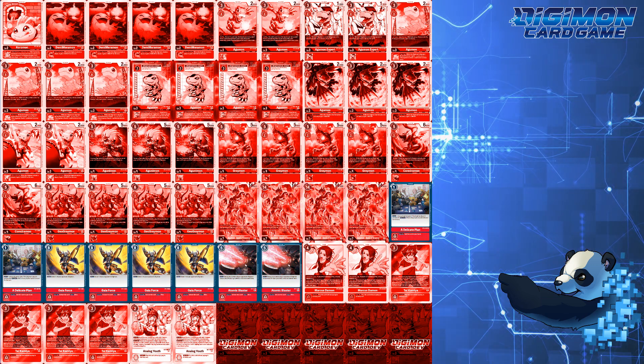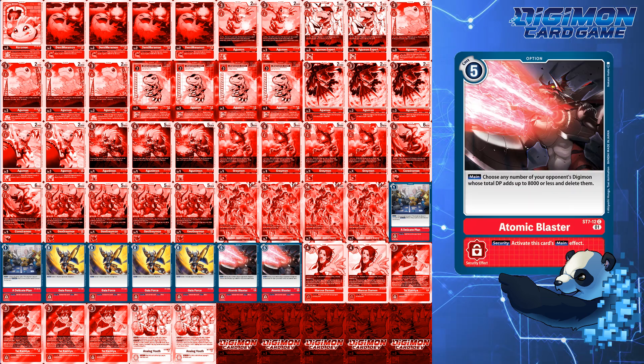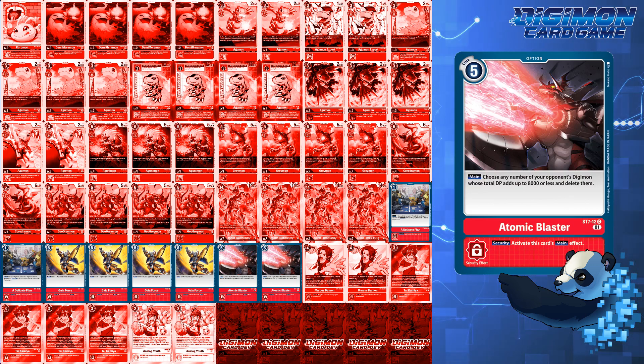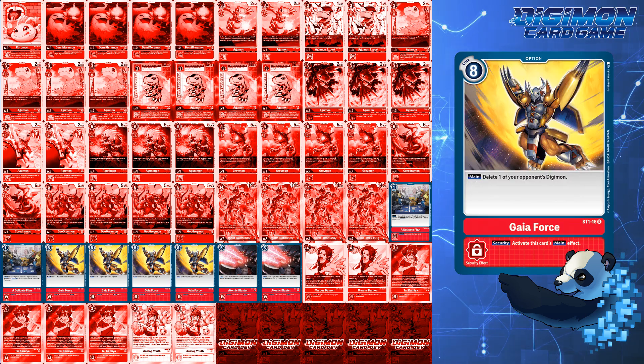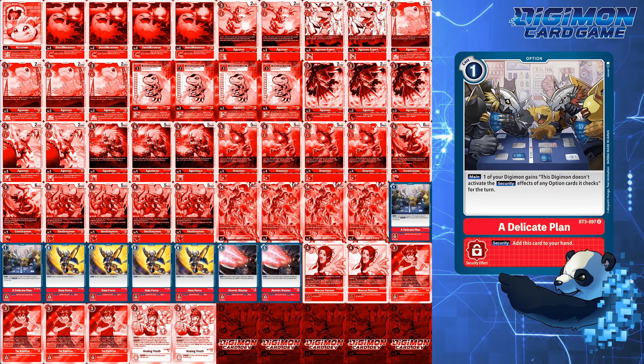For option cards, this deck runs the standard 2 Adelicate Plan, 4 Gaia Force, and 2 Atomic Blaster. I prefer this because Atomic Blaster can't touch a lot of higher DP Digimon like Jessmon, Gabubond, and Lilithmon. But when they swing into your security, Gaia Force could be your saving grace. Adelicate Plan is a staple in red now because of security control.